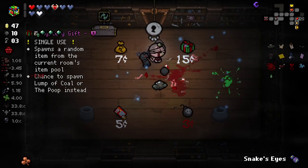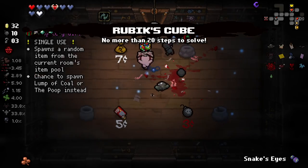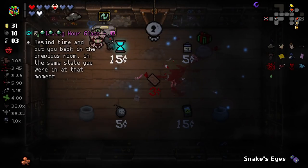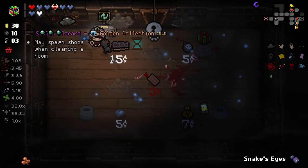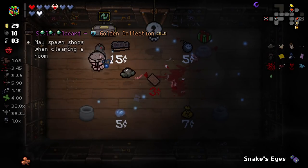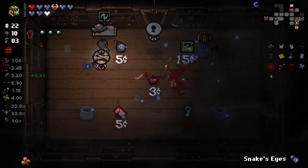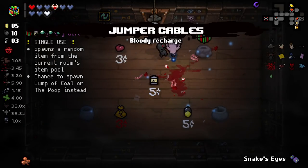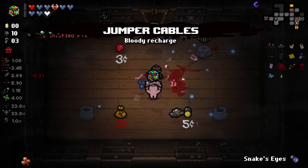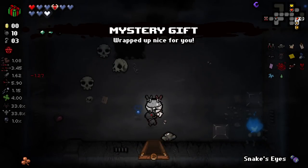Mysterious gift here is, of course, something we want — I'll buy it. And then let me keep re-rolling. I'll buy a Soul Heart, why not? Jumper cables — that's very good for us right now. And then we'll just buy a battery and use it again. Let's grab this and try and find a secret room real quick.